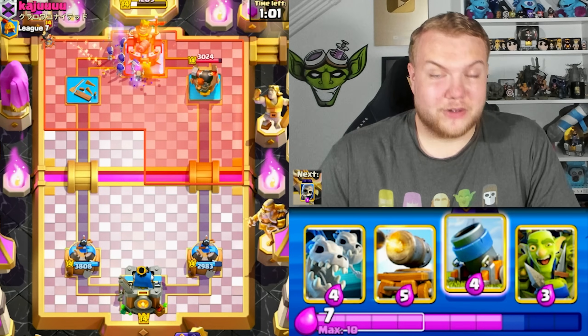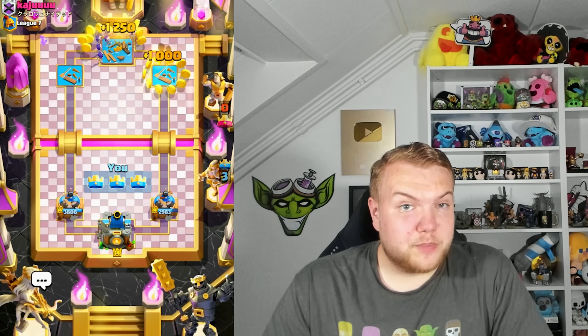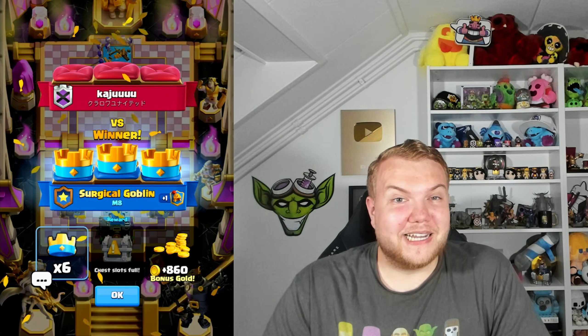Going with arrows to take care of everything, evil skeletons still alive — and it's going to be a three crown! As you can see, very nice and easy win. As soon as he didn't have the princess and didn't have the log or cycle, I was like okay — skeleton king plus evil skeletons, you're not able to defend it. Three crown.